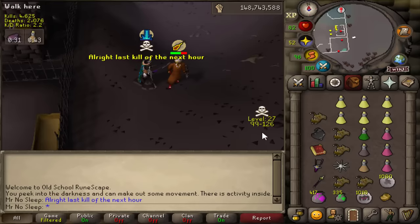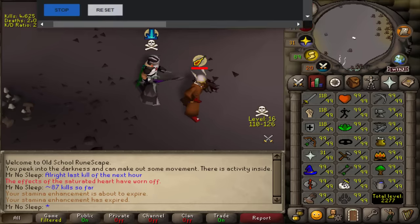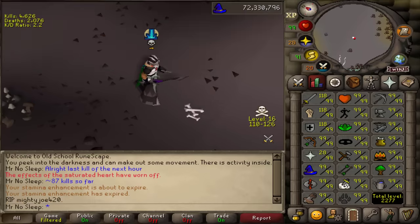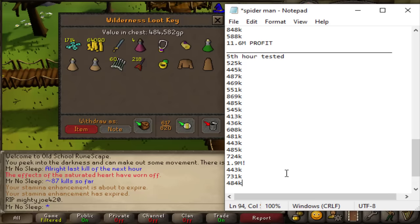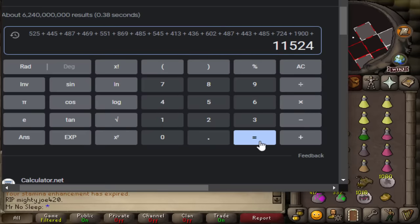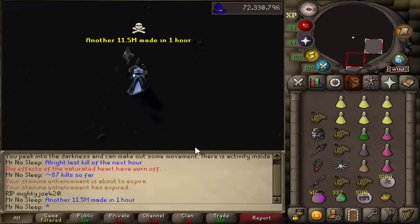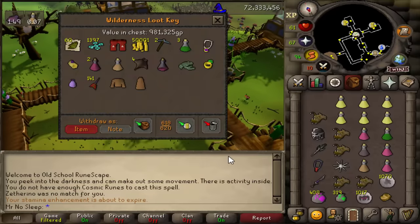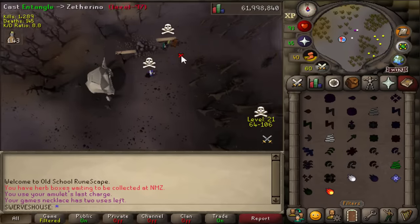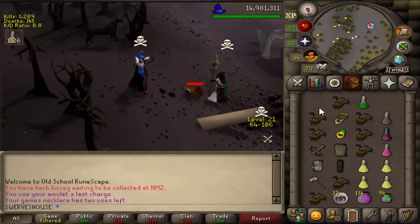We've killed 87 bots so far and just finished another hour — about 11.5 mil again on the 5th hour, 100K less than the hour before but still over 11 mil. At this point I was going to stop at 100 kills and name the video 'loot from 100 Spindle bots,' but I decided we're going for 100 mil instead. I was having so much fun and this was taking no time at all — two nights to do this, 5 hours each night. I had a funny instance where a bot ran too low and I logged in on my alt to finish him off.